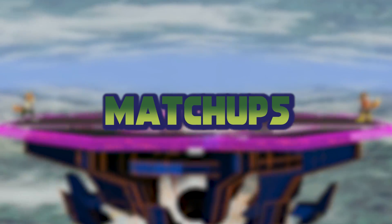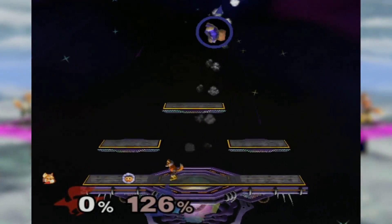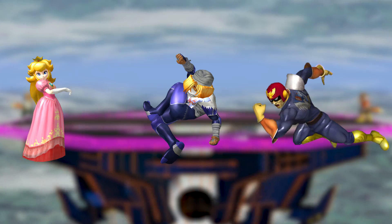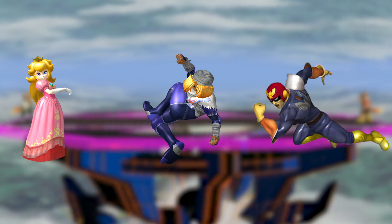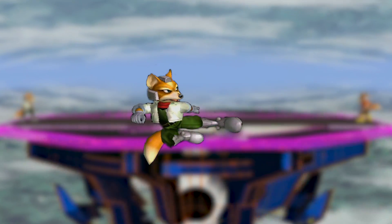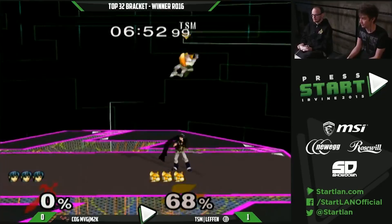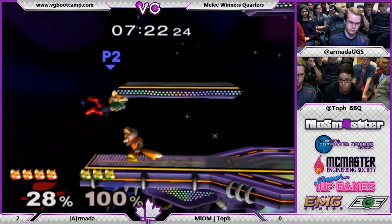Fox has very favorable matchups against Jigglypuff, Ice Climbers, and most mid or low tier characters. While he has a slight advantage in a lot of other matchups, he is not disadvantaged against any character in the entire game. His toughest matchups are typically Falco, Marth, and of course, himself.